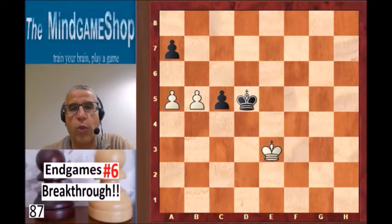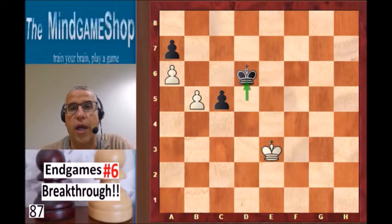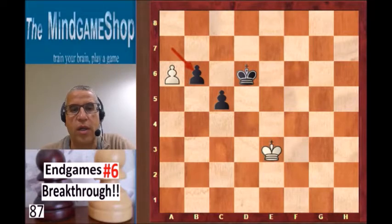But still we have a breakthrough. You have to get your king closer, so king d6 is a logical move. And only now do we play b6. Because if you take that pawn, there is a7, and the king is not close enough to stop the a pawn.